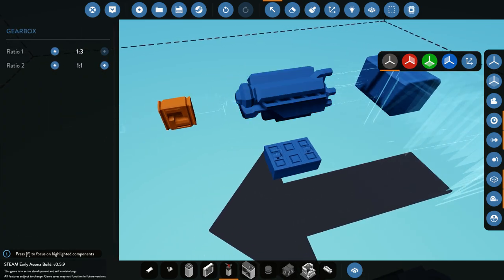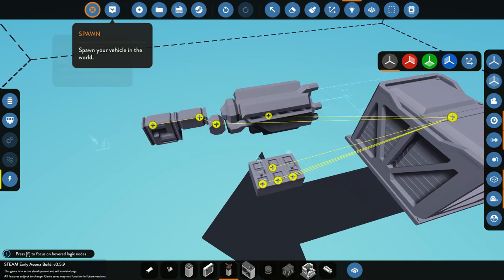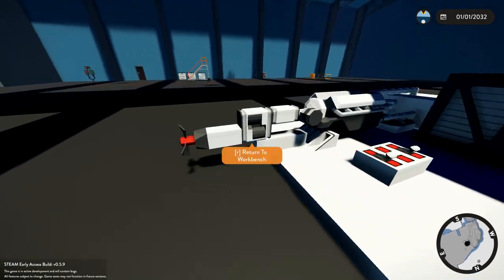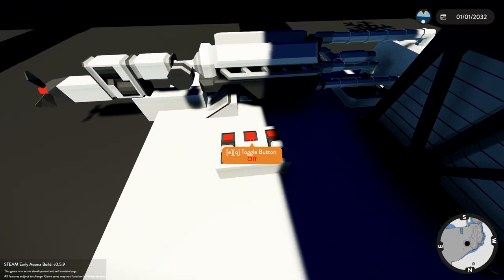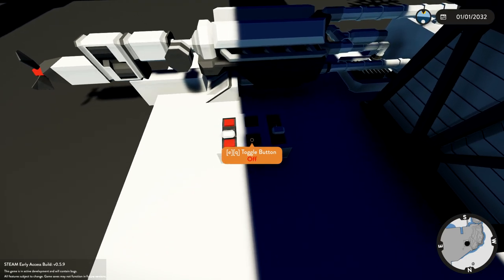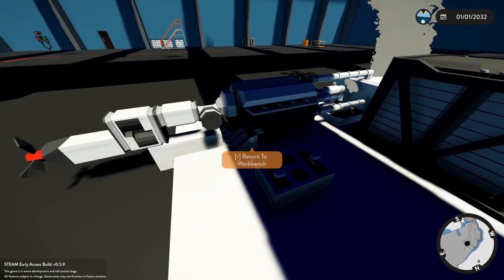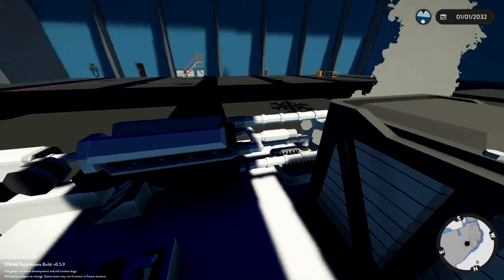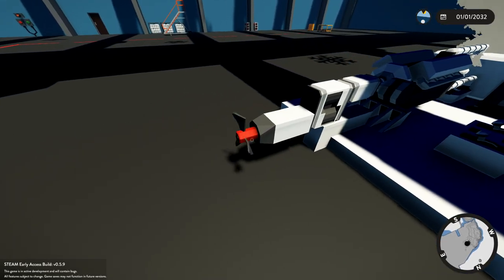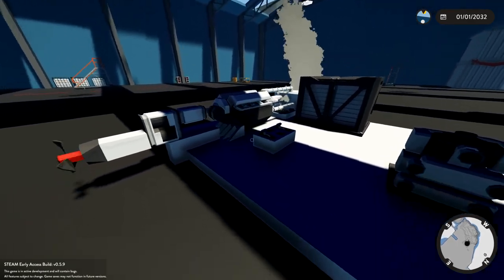I'll explain how this works: the propeller won't spin unless your clutch is engaged. You do need to provide some power and then your engine will work. You'll notice the engine is fully spinning up, however the propeller isn't spinning because we don't have our clutch in. When you put the clutch in it should start spinning — and it works! That is one working engine right there.